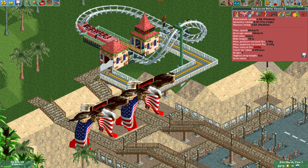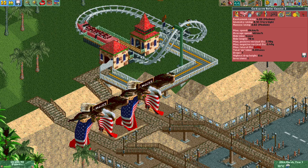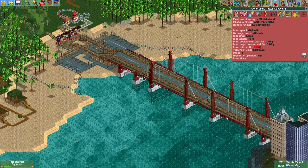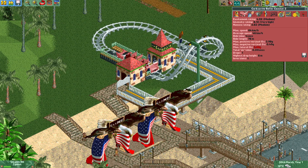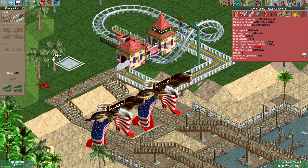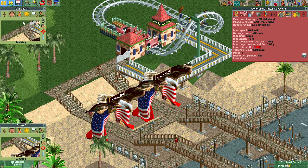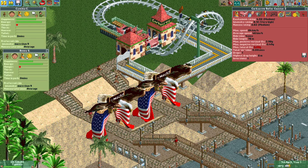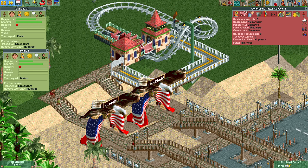Let's quickly open up the park, make it free, and you'll see that this ride will be popular once people enter. We've got to open it up and connect some path. You see they all go on it because they like high intensity rides - and if you look at their preferred ride intensity it says more than nine, more than nine. Pretty crazy. But yeah, this is good enough apparently for these guests.